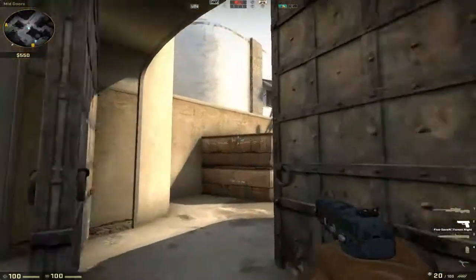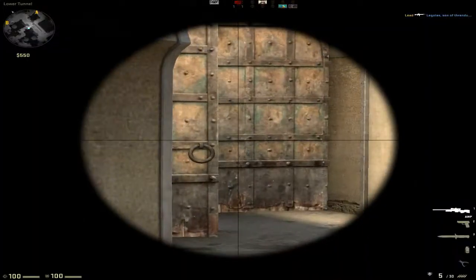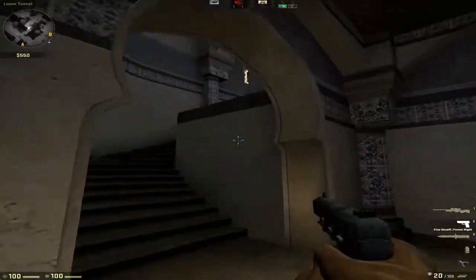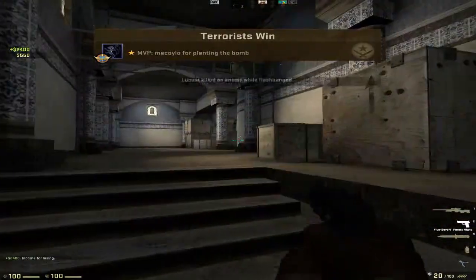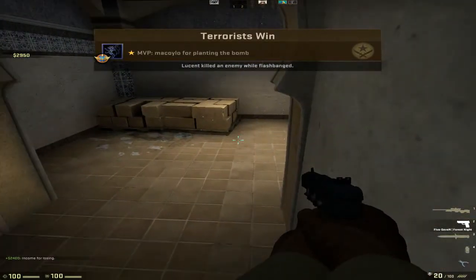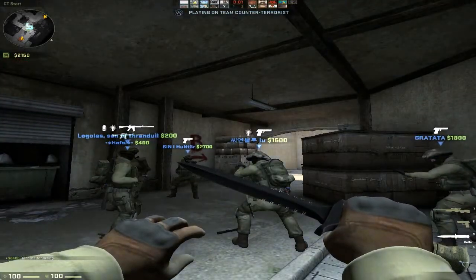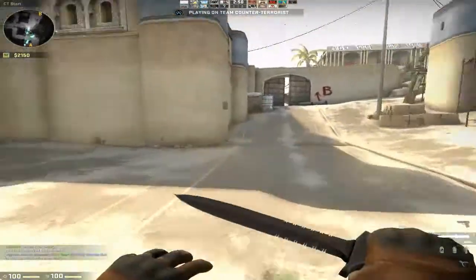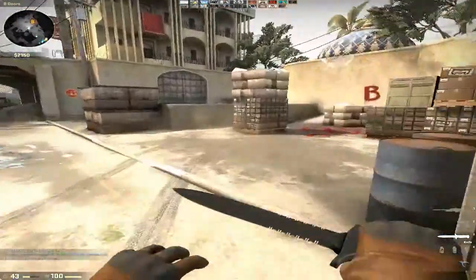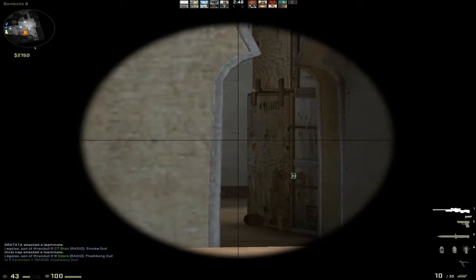We're not gonna get the defuse. But they're upper dark now. Terrorists win. Let's save the AWP. That didn't work out, but we're gonna do the same thing. They received a little bit of damage, but an AWP usually doesn't take much damage if he plays his position right.